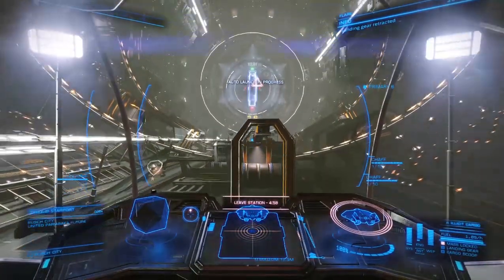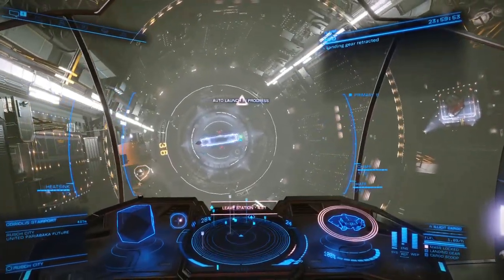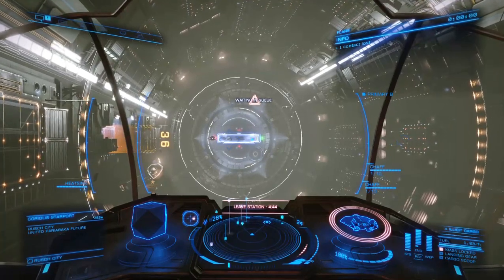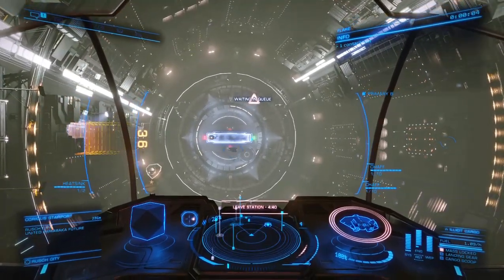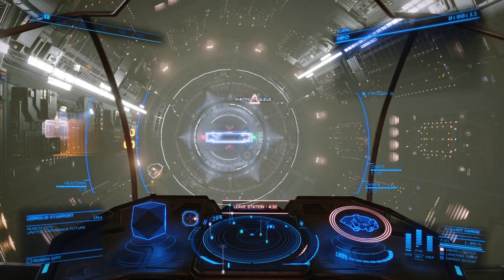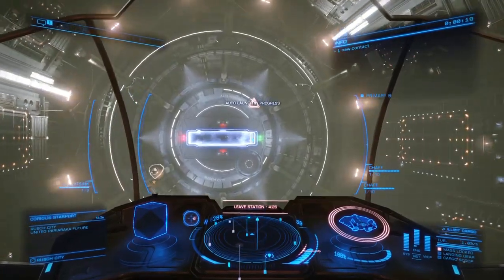As you can see, I'm leaving the starport with illegal goods. When you leave starports, you usually hear COVAS saying 'scan detected' — that means authorities are scanning your ship for illegal goods, or even criminals that you are eventually transporting with some passenger mission. So we want to avoid that.